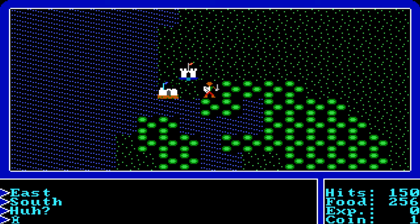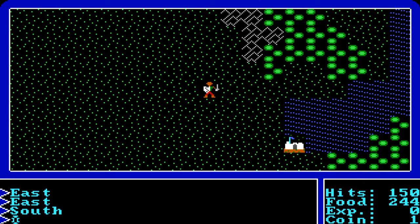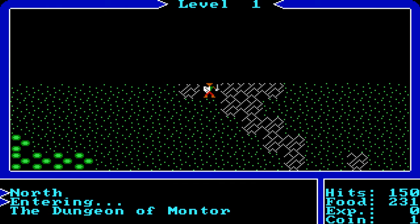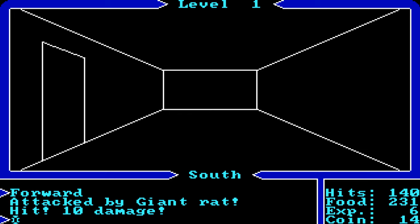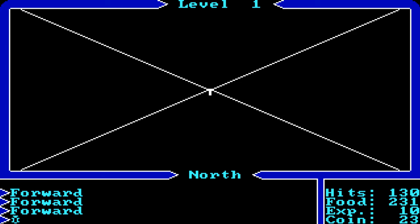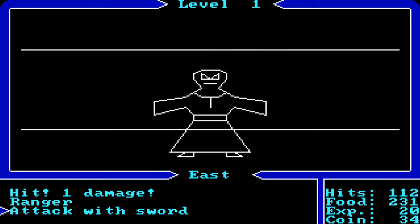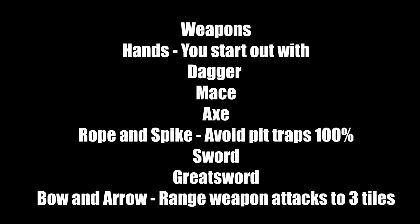Dungeons in Ultima 1 appear as caves on the map. They are randomly generated, so there are no set floors. Every two levels, dungeon enemies get much tougher, so stay on guard. Watch out for Gremlins — they steal half your food and are very dangerous. When you enter a dungeon, it's wireframe view. Combat is different: as long as you're facing your foe, just hit A. My advice for beginners: fight only on the first floor, and exit when you feel threatened.